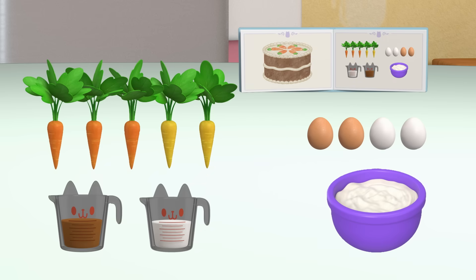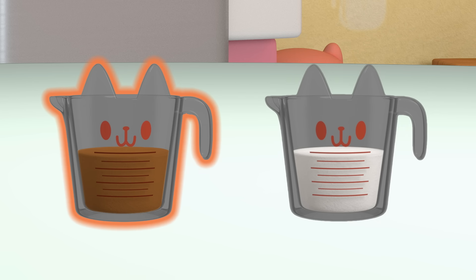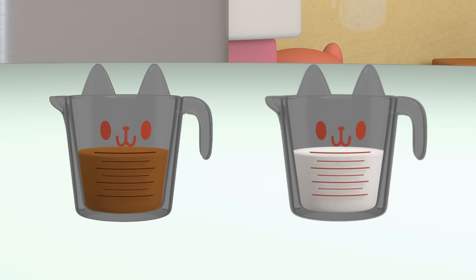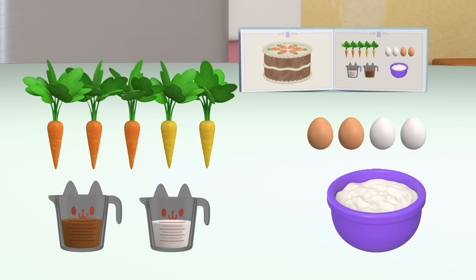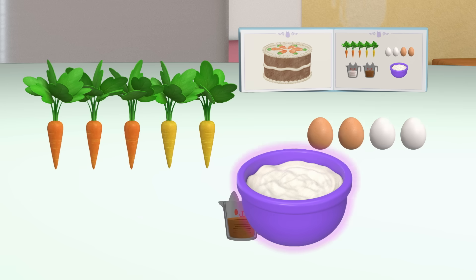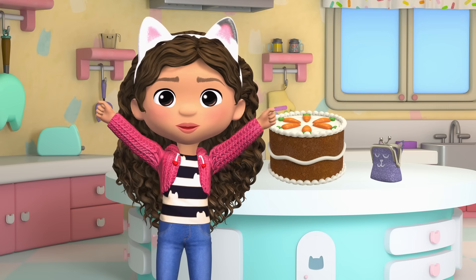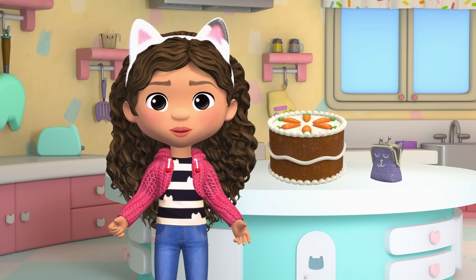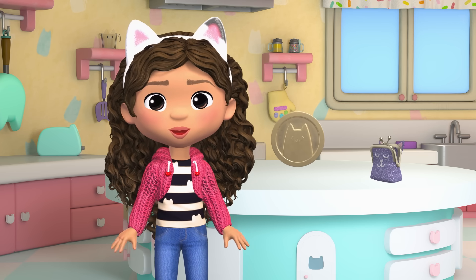Now we need two cups of sugar. We have one cup of brown sugar and one cup of white sugar. How many total cups of sugar do we have? One, two. So that means we have enough. We only need one bowl of batter, which we already have. Let's mix everything together and... We did it! We made the carrot cake. Meow-mazing work! And look at that — we earned a kitty coin!